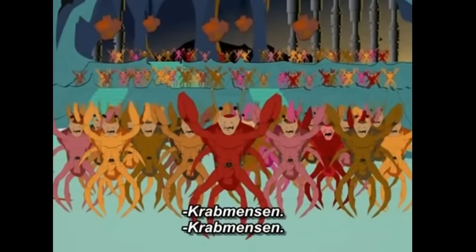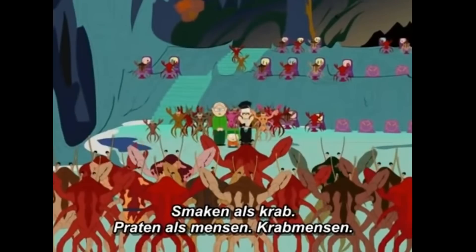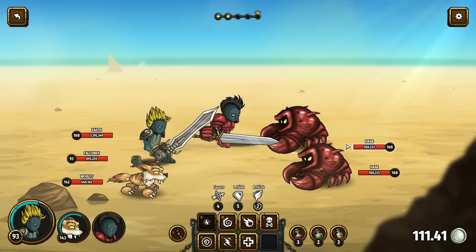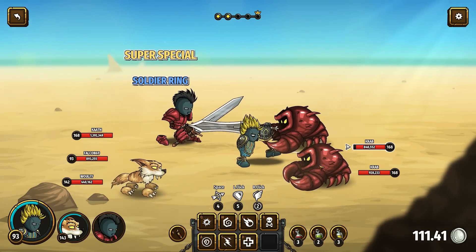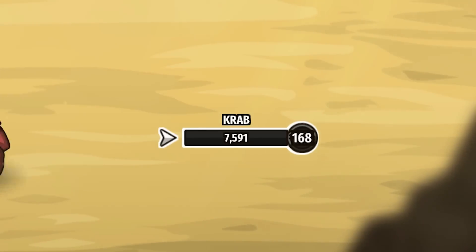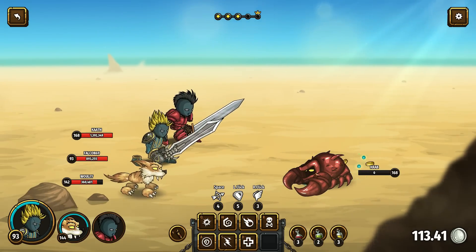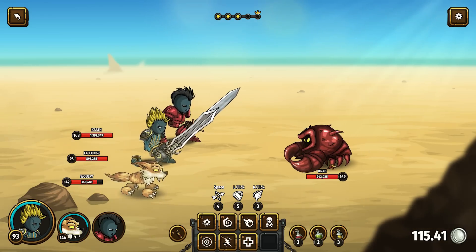Crabs. Crab people, crab people — they just like crab, talk like you. Do a group attack, maybe with a super special. Wolfie was so close with the kill. Little buddy, you put your heart into it — I saw it. He had determination in his eyes.